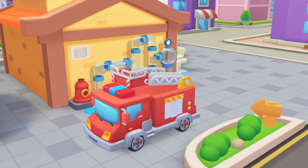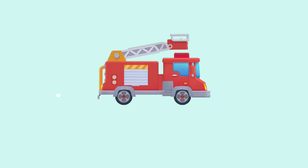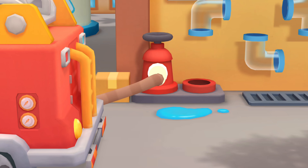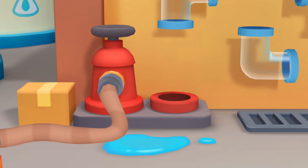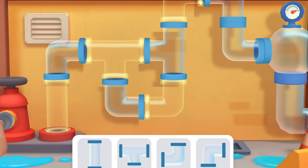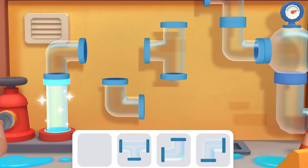Arrive at the water filling station! Let's prepare to add water. Drag the hose. Turn the hose to tighten it. Let's connect the pipes together.